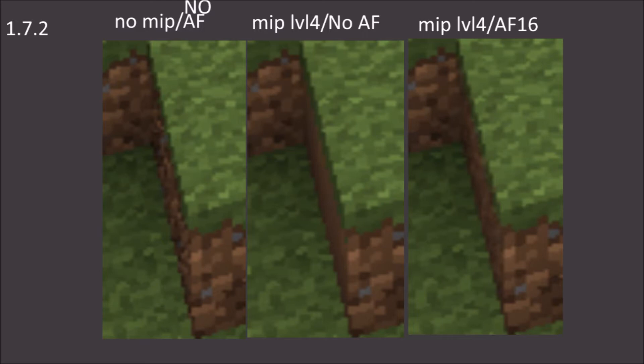Here we have no mip mapping with no anisotropic filtering as the first picture on the left. As you can tell it looks really rough and really pixelated along that side, and with mip mapping level 4 and no anisotropic filtering it looks blurred. It does look a lot better than the first picture but it looks blurry. So when you put anisotropic filtering 16 levels in there it makes it look nice.